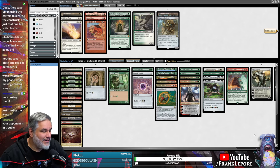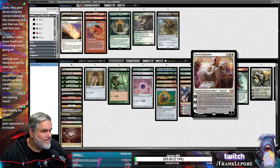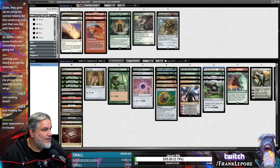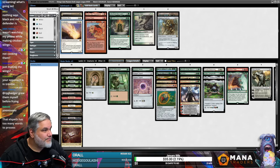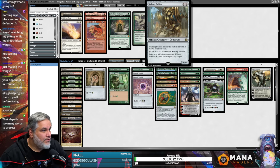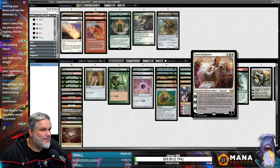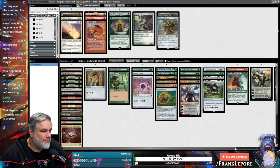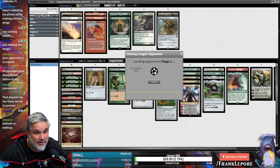I actually don't know if I like this Elspeth in here. We put a permanent with a mana value three or less — is there something better we can play? Solitude might be better. Walking Ballista maybe. The thing I like about Elspeth is that she's pretty good with Eureka. I'll just keep it — I don't know if I'm saying hey let's cut her immediately after one game.